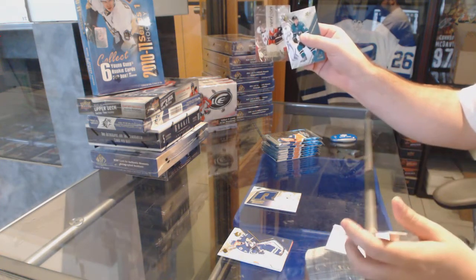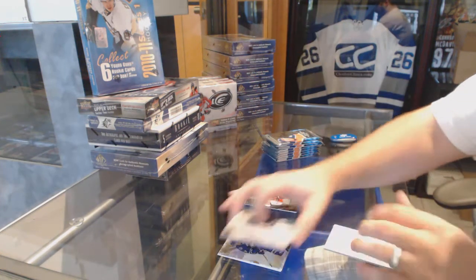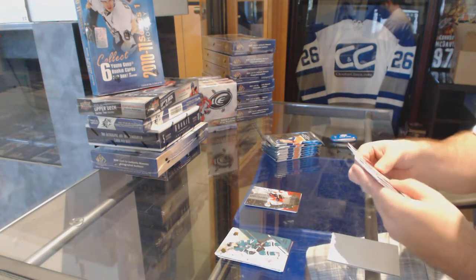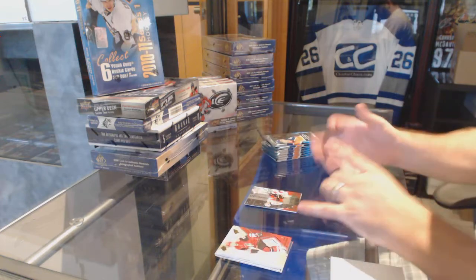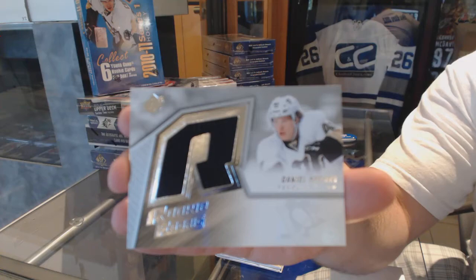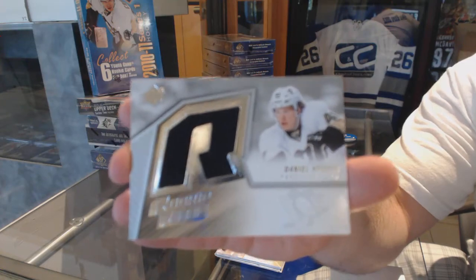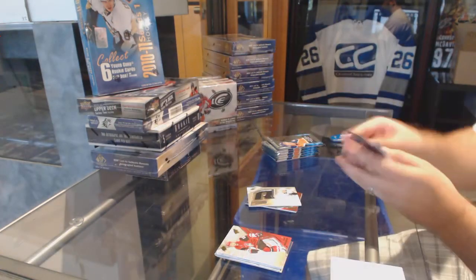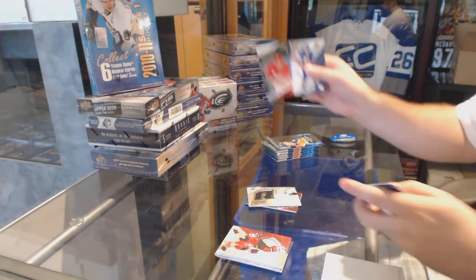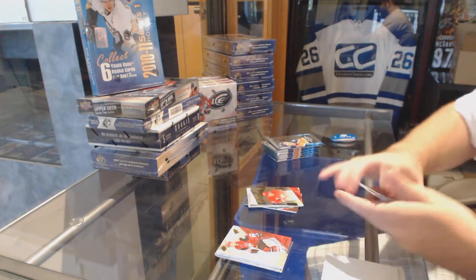Stick wizards of Johnny Gaudreau. We've got a retro rookie jersey of Daniel Sprung. Name on the front — Nicky Lidstrom.